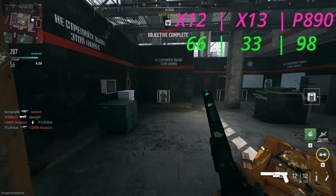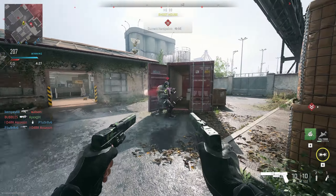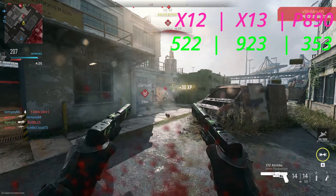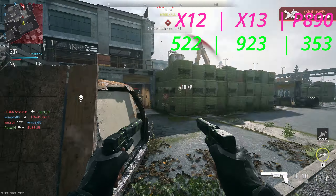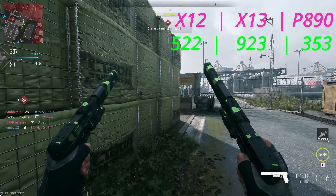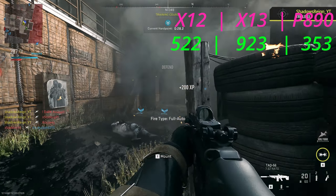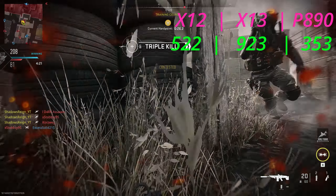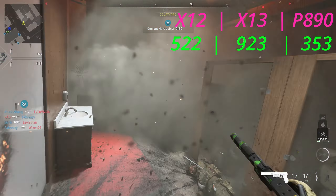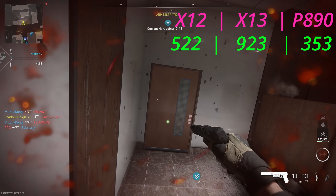These lovely damage numbers count for absolutely nothing if the rate of fire isn't there to match it, so let's talk about that. The RPM on the X-12 is 522 rounds per minute. On the X-13 Auto, a whopping 923, and on the P-890 it's going to be 353. I am using the fastest triggers possible for these numbers, and that's the only way you should be running these on the X-12 and P-890. The X-13 doesn't have a trigger.